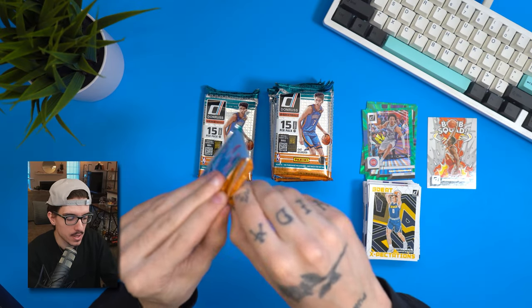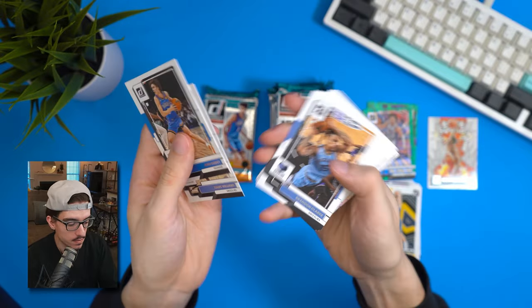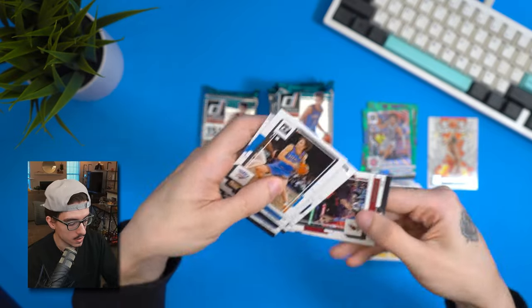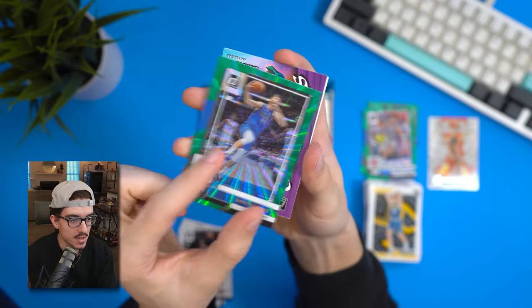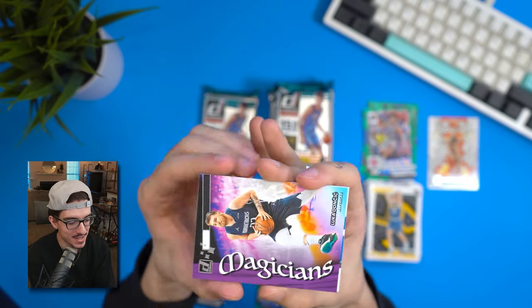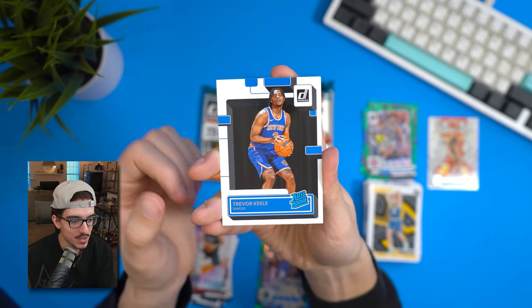I don't know if every pack has one but it seems like it so far. Fifth pack: Brandon Clark, Malik Monk, Joe Ingles. Davis Burton green laser — it's all right. Also a Luka Doncic Magician insert, which is kind of a weird insert honestly. Rated rookies Trevor Keels and Jalen Williams to wrap up the pack.